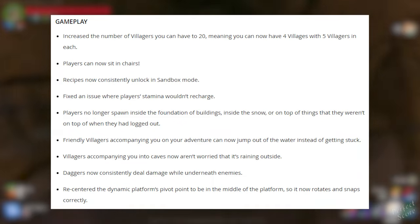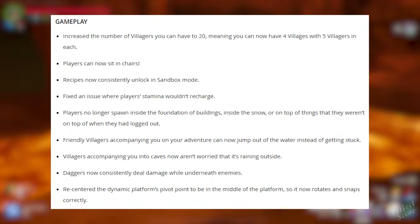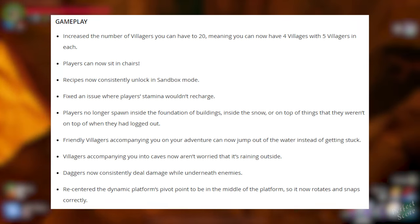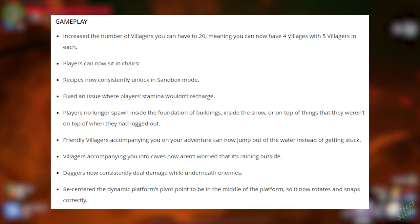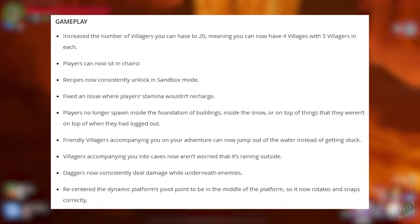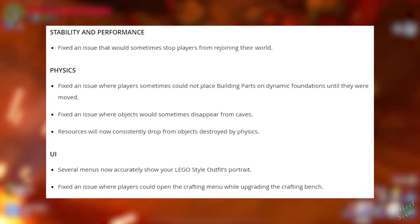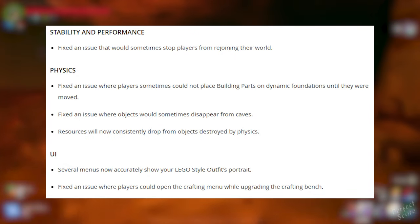Players can now sit in chairs. Recipes now consistently unlock in sandbox mode. They fixed an issue where players' stamina wouldn't recharge. Players no longer spawn inside the foundation of buildings, inside the snow, or on top of things they weren't on when they logged out. Friendly villagers accompanying you can now jump out of the water instead of getting stuck. Villagers accompanying you into caves now aren't worried that it's raining outside. Daggers now consistently deal damage while underneath enemies, and they've re-centered the dynamic platform's pivot point to the middle so it now rotates and snaps correctly. They also fixed an issue that would sometimes stop players from rejoining their world, and fixed an issue where players sometimes could not place building parts on dynamic foundations until they were moved.